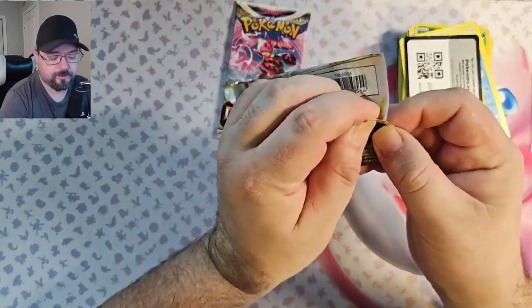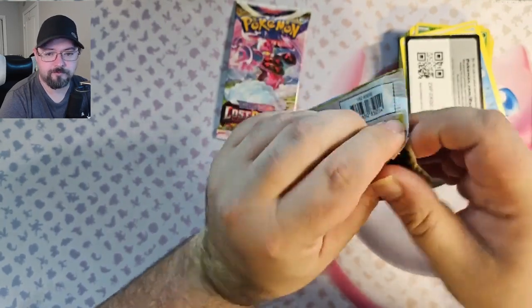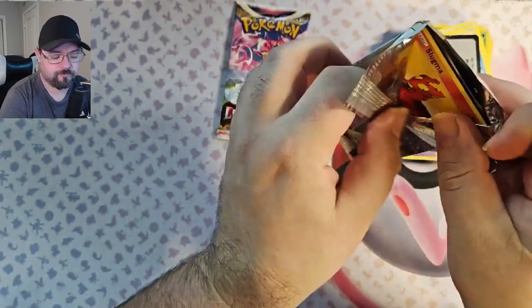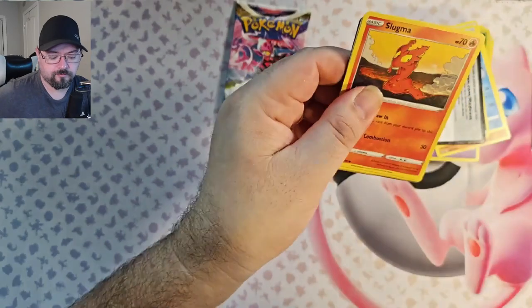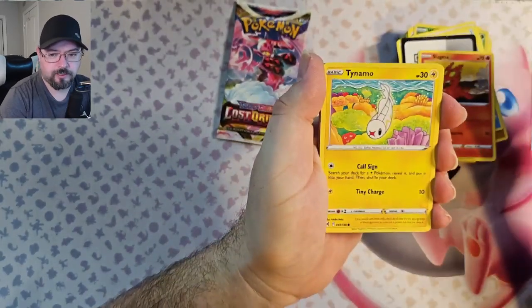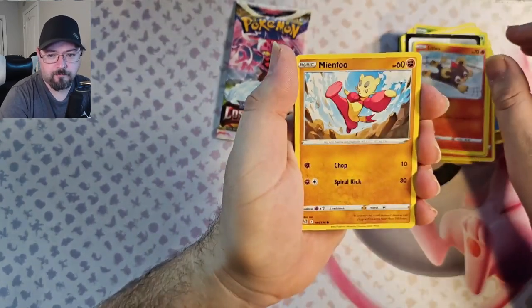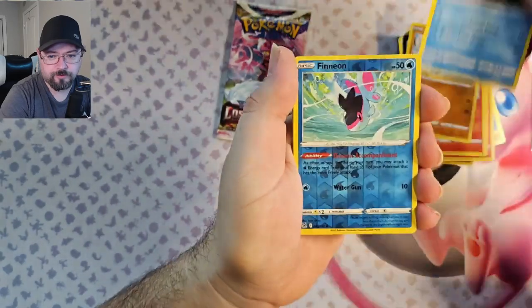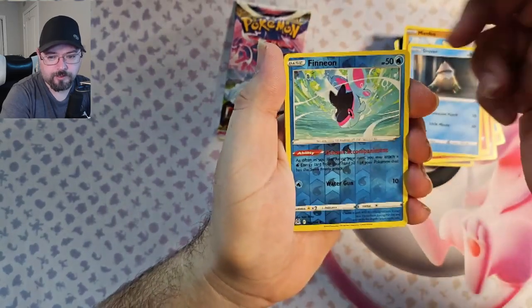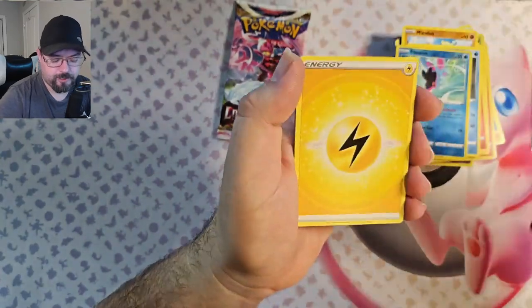Pack 7: Slugma, Tynamo, Litleo, Minfu, Snover, Finian Reverse, and a Drapion V for the hit.